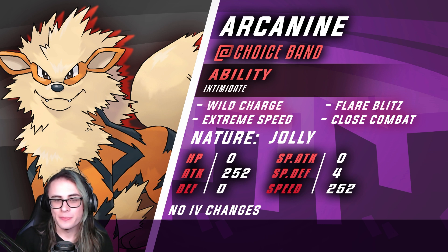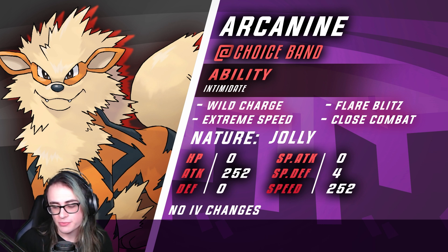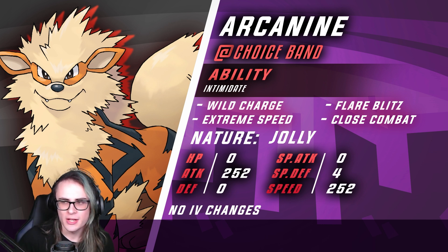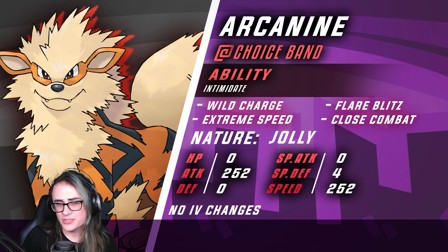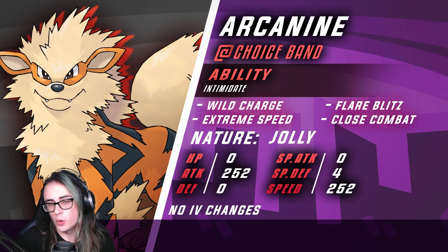We do have Arcanine with Wild Charge, Flare Blitz, Extreme Speed, and Close Combat. This is a Terra Normal set meant to take advantage of priority with Extreme Speed and make that do more damage. Flare Blitz is really here to help break down Steels that would otherwise get in Tinkaton's way. Wild Charge is decent for potential opposing Water types, and Close Combat is just a great, really spammable option.